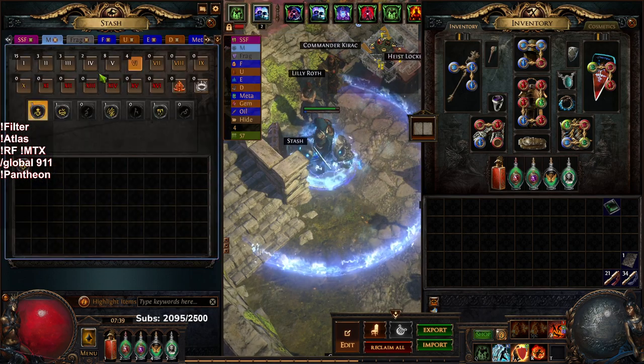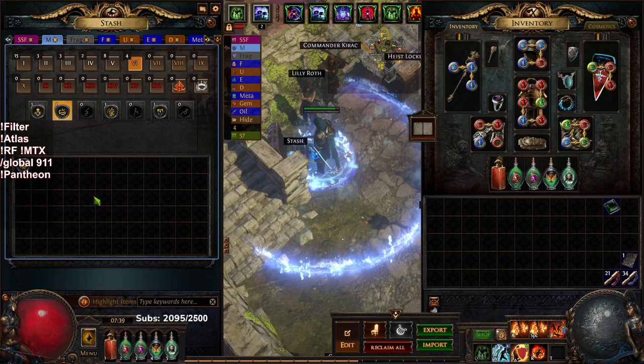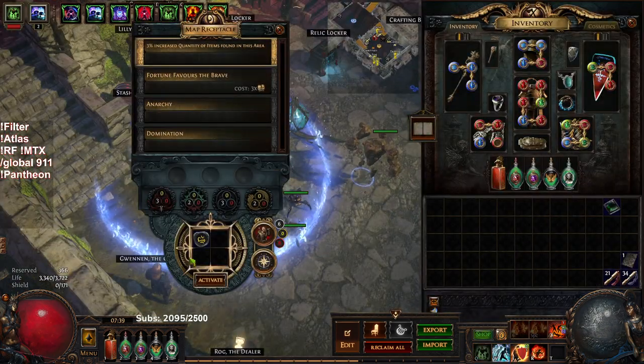Let me go ahead and run one of my higher tier maps. Actually, I haven't even done yellow tier maps on this character yet. Let's do an Iceberg. Monsters have Elemental Res — this is going to take like 20 minutes to clear. Let's go.